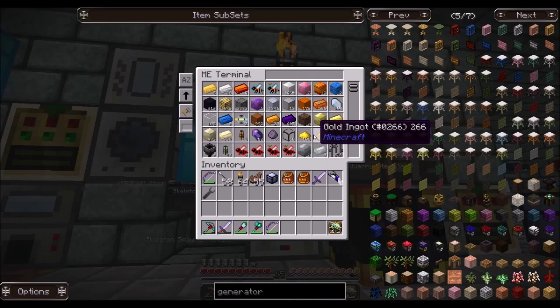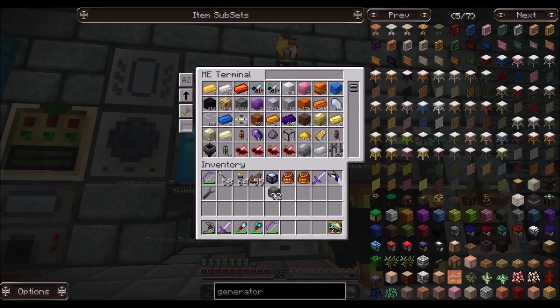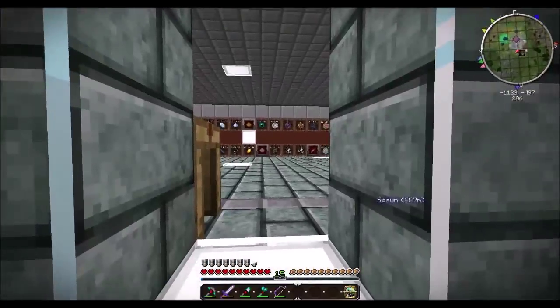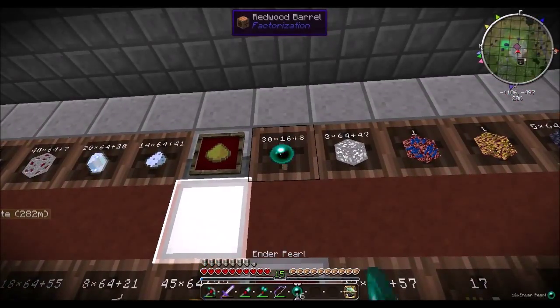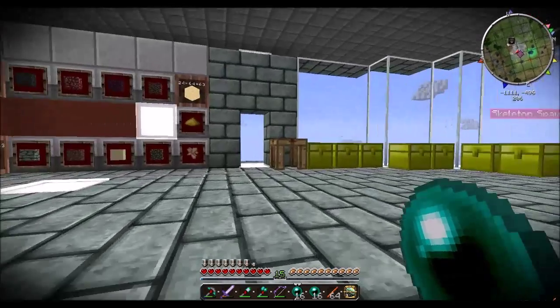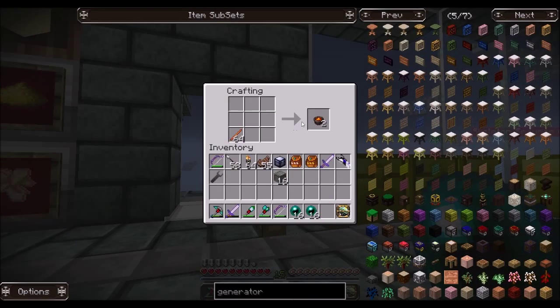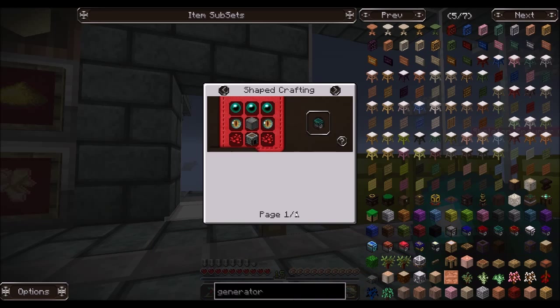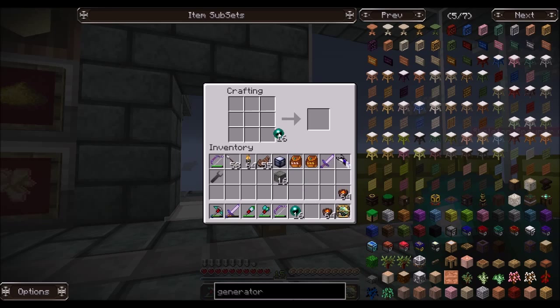So we can go ahead and grab some blocks of iron — we don't need nearly that many. Let's go get a bunch of these. I know this is not efficient, but we're going to do it anyway. I want to make about four of these — I'm going to need eight eyes of ender. Let's make eight of them instead.